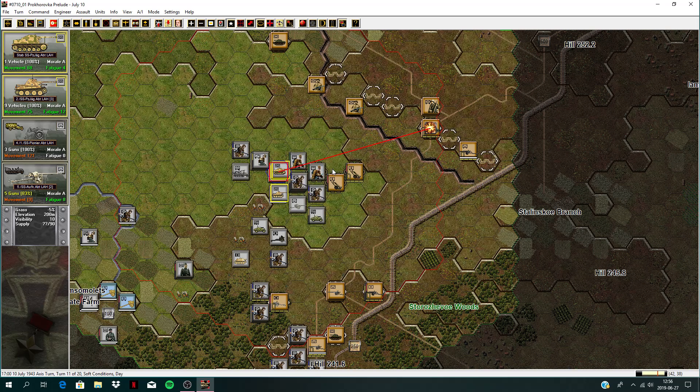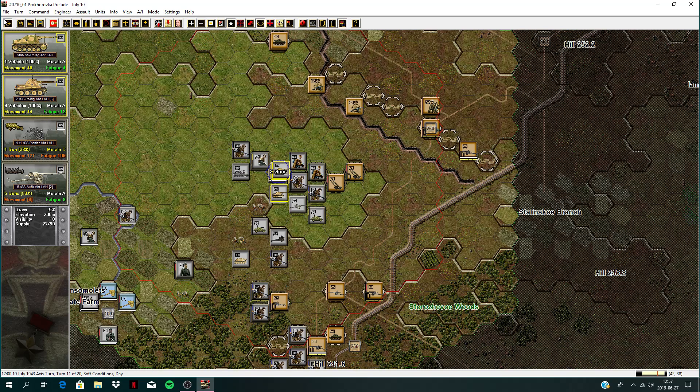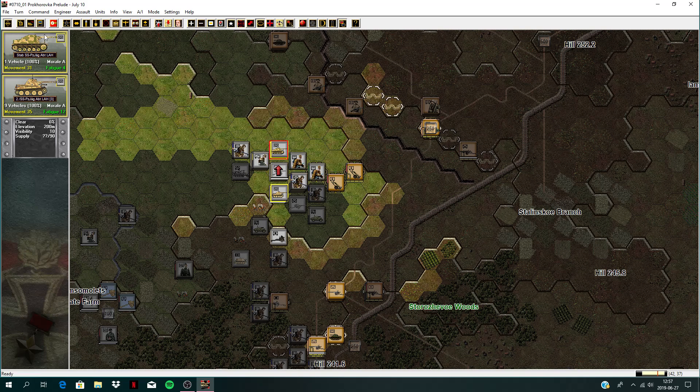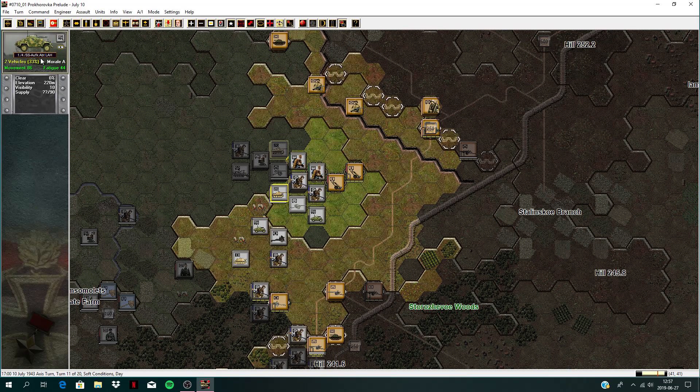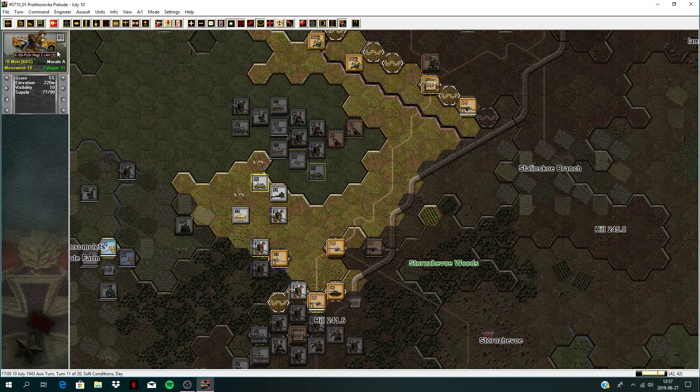Now we should be just in range of those T-34s on that hill there. Let's fire at them — only fatigue there. This is a very cluttered hex — two guns lost there. That was bad. Should actually move them out of there. I can still spot those T-34s — fatigue only. We didn't lose any there. We've got two cars here — maybe they can engage these guns. Pretty far range, but hey, they took one out! Good shooting — must have been a lucky hit.